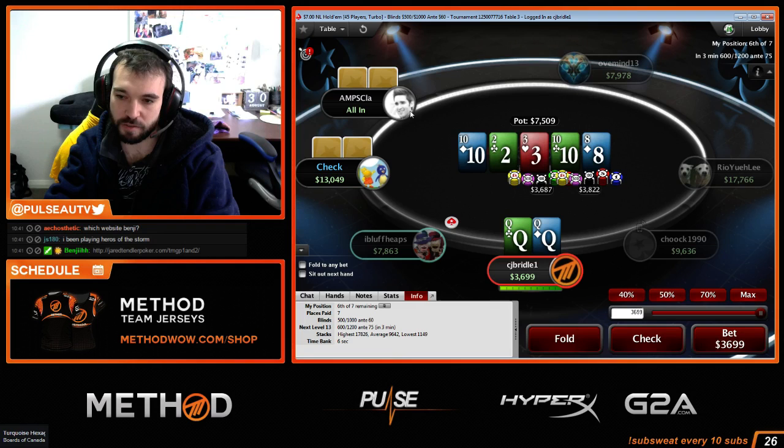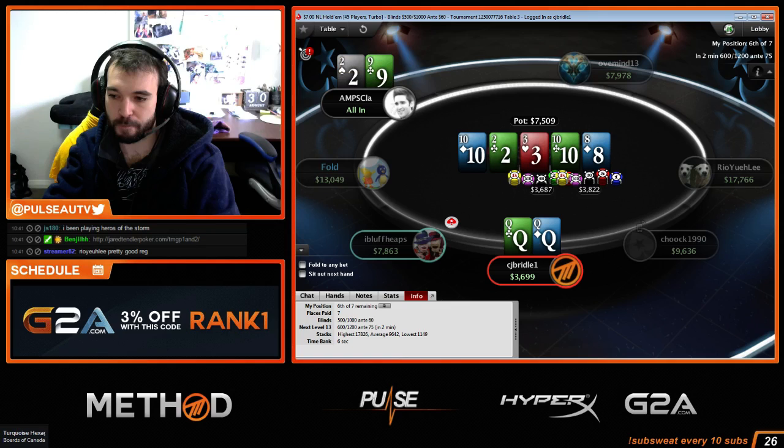I want him to bluff. Maybe he thinks I'm weak. I think I have to value shove. He doesn't have a ten now but he might call with ace-three thinking I'm bluffing. Maybe he binked an eight. Definitely just going to value shove.